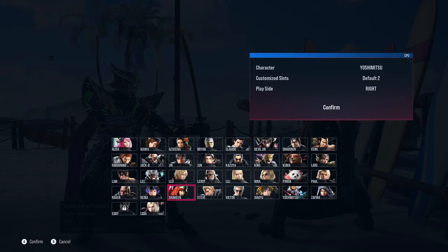There are four characters in this game that naturally have the best wall standing anti-tech against Yoshimitsu's oki.